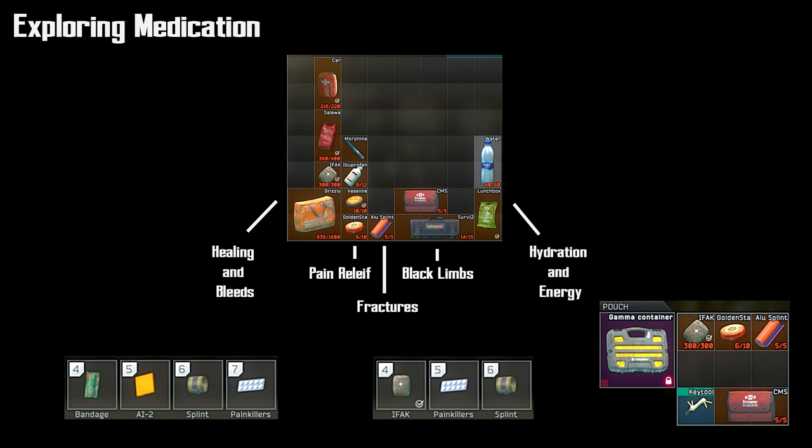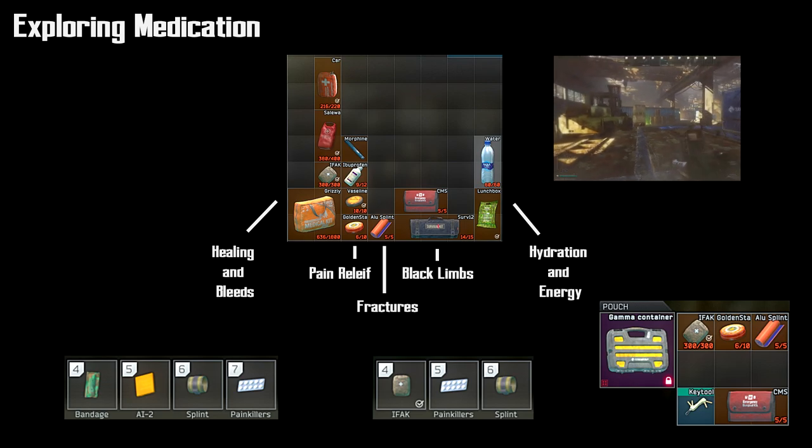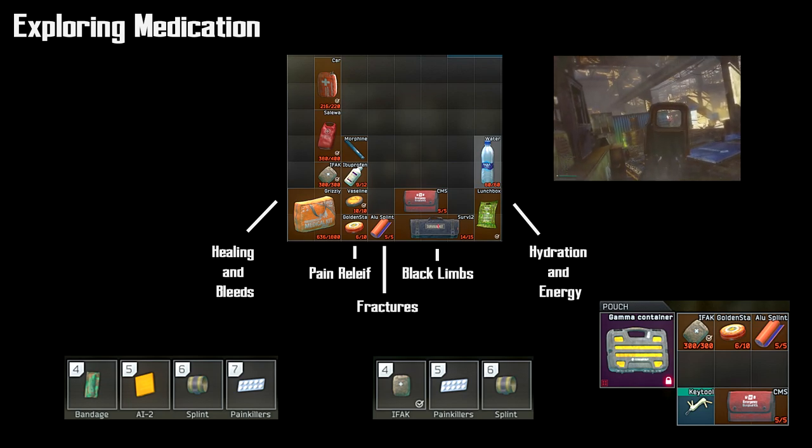In addition to painkillers, there are other items that relieve pain such as morphine, ibuprofen, vaseline, and gold star. These items basically have an increased duration, so where you'd have to pop four painkillers to get across the map, you might only need one or two doses. Also, morphine has a very quick use time, so where painkillers might take longer mid-fight, you can pop a morphine quickly in the middle of a battle and you're ready to go.